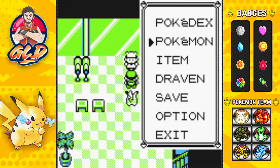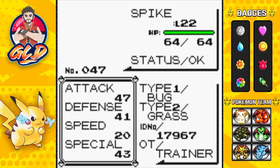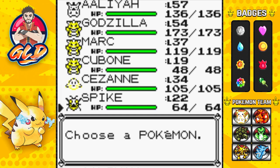We got ourselves a Parasect! Its nickname is Spike — a pretty good nickname. Spike the Parasect is Bug and Grass type and has Scratch, Stun Spore, and Leech Life. These traded Pokemon have the same level as what you trade in.